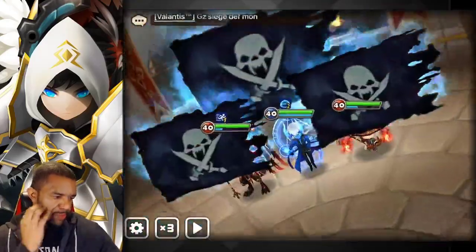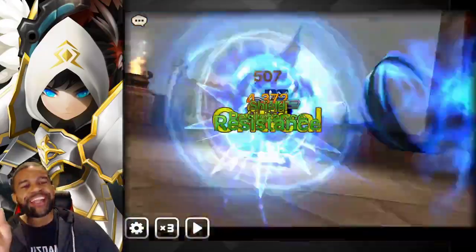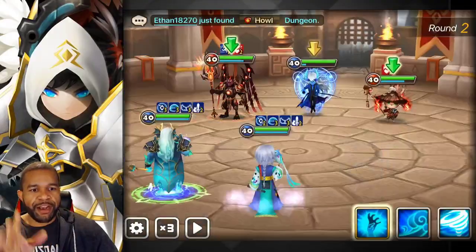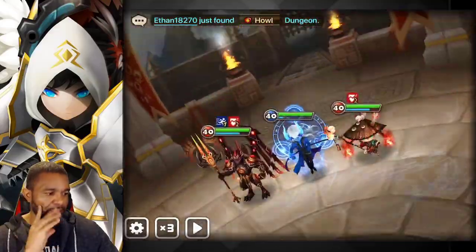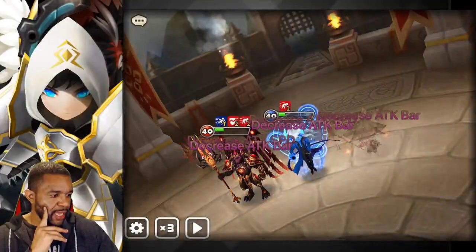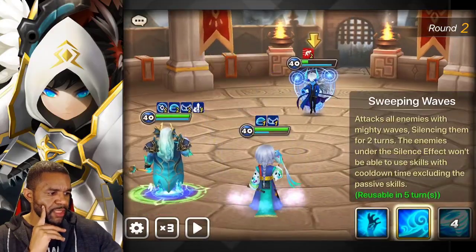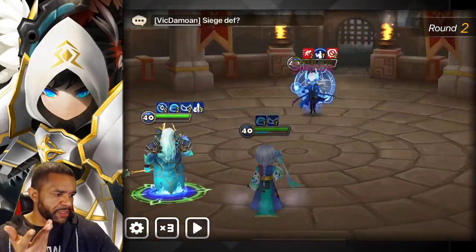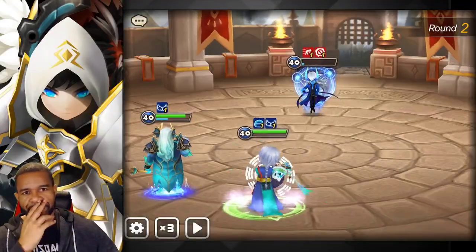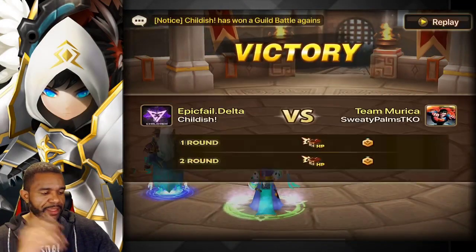Let's go ahead and get that attack buff — please land it on everybody. Yes, that's what I'm talking about! If we can do like 30k and push these attack bars back I'll be happy. 33k — not too bad. Let's see if we can get that second skill for the kill. We actually got a turn prior — let's do this silence. Don't you dare proc on him. Oh my god — I wasn't expecting that, but it's okay. We got a second Galleon!